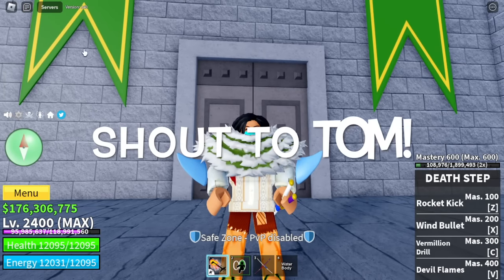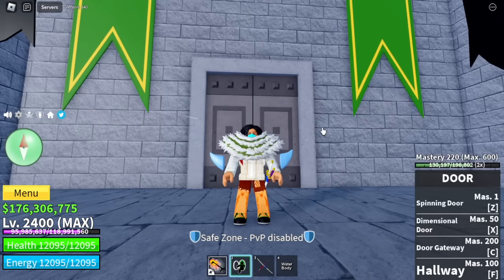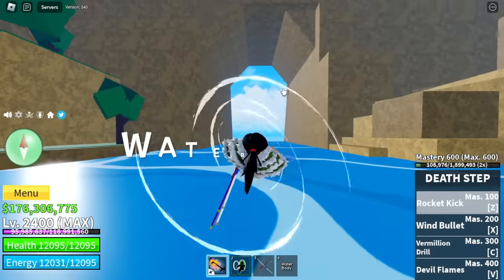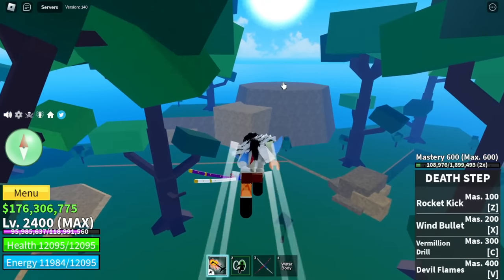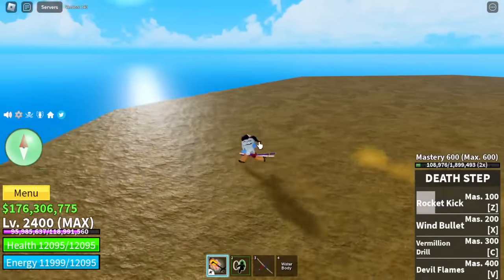Shout out to Tom. This is how you get there — the Trial of Water. The fastest way is to head to Hydra Island. Here it is — Hydra Town. And from the waterfalls, just go straight. There you go. Make sure to memorize this area.